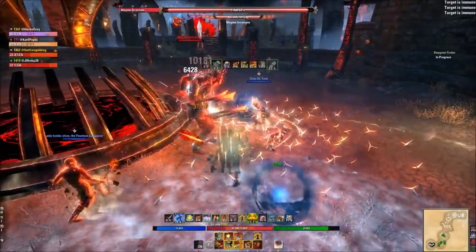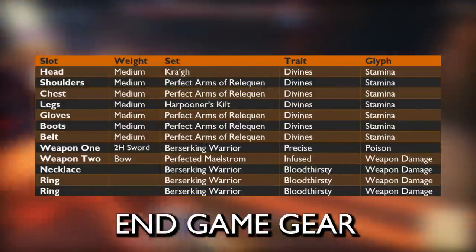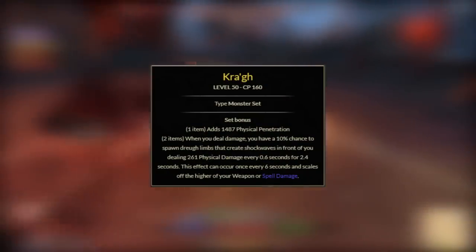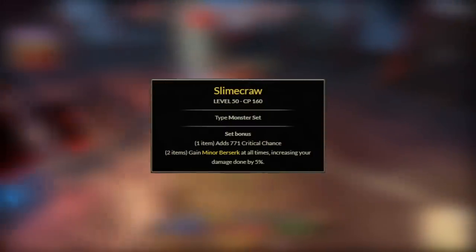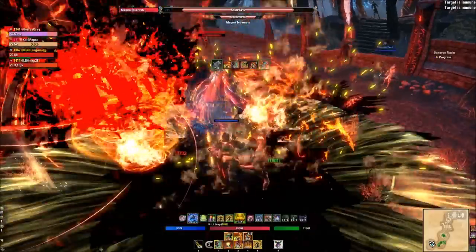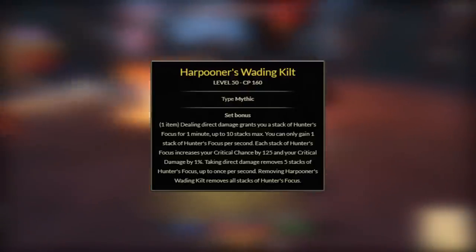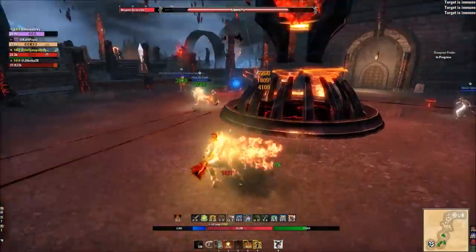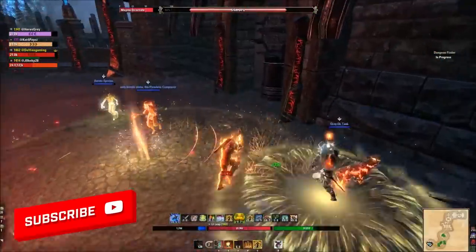Let's talk about the end game setup. It follows a similar format: one mythic piece and a couple of five-pieces. For the one-piece armor, I still use Chudan. An alternative if you're playing with a super coordinated group where enemies have near zero resistances is Slime Craw from Wayrest Sewers. So either Chudan or Slime Craw depending on how optimized your PvE group is. The mythic I use is Harpooner's Wading Kilt from Blackwood — it's a pain to get, but you'd be surprised how much uptime you have, and at 10 stacks nothing will outperform it for damage.